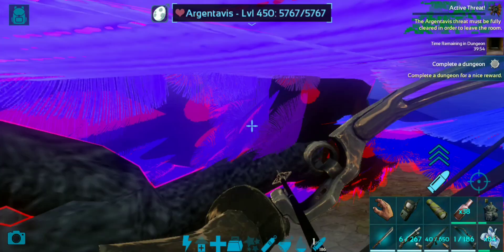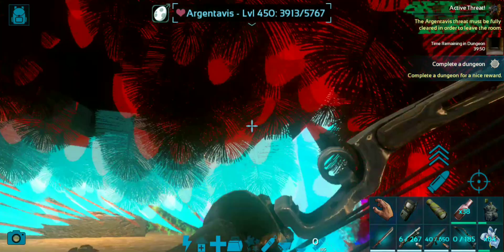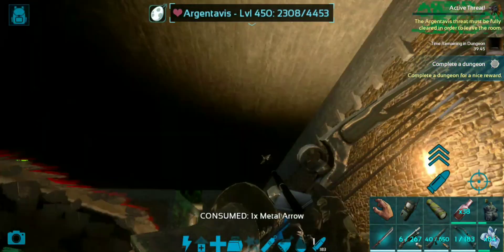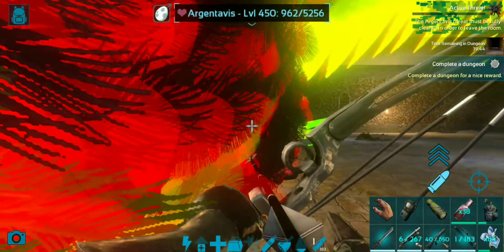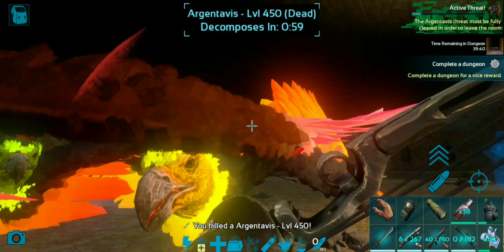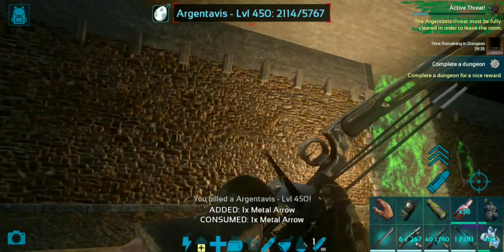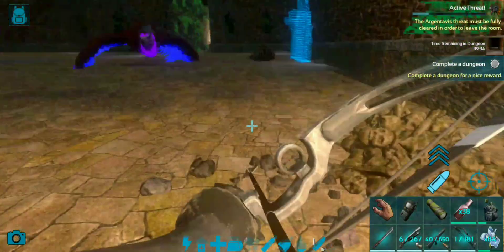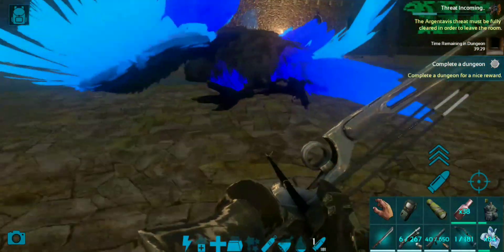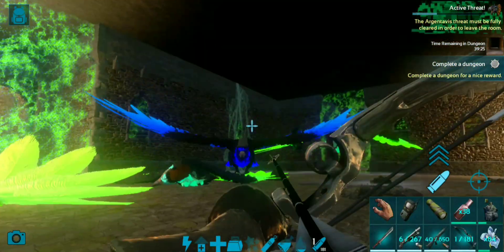There is a specific method you need to follow in order to do this room with minimal injuries and minimal loss of health, which is just run in like a zig-zag pattern, and as soon as the RGs spawn in, run at the RG and then shoot it in the face, because there is a massive headshot multiplier for these RGs. Then just as soon as you shoot any one RG in the face, run straight at it like I am going to do right now.